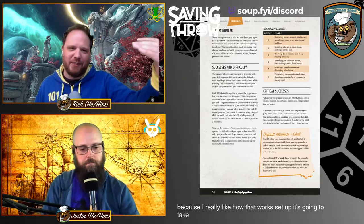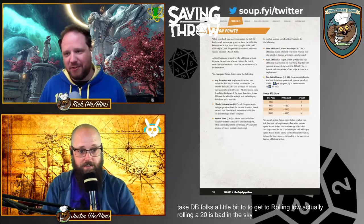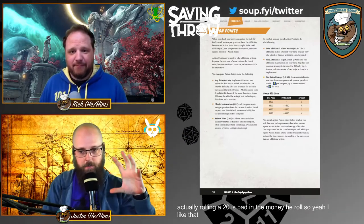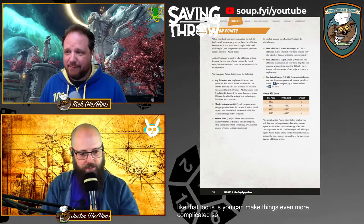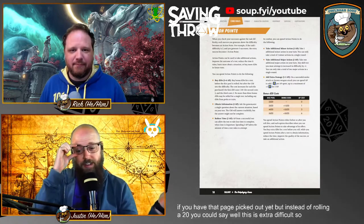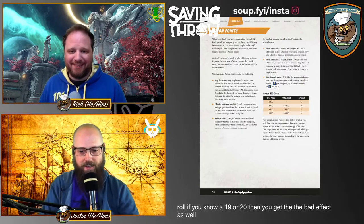It'll take D&D folks a little getting used to — rolling low is what you want. Rolling a 20 is actually bad; it introduces complications for every 20 you roll. You can make things even more complicated: if something is extra difficult, rolling a 19 or 20 also triggers the bad effect. I really like that mechanic.